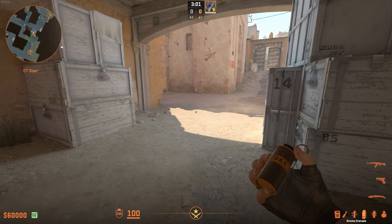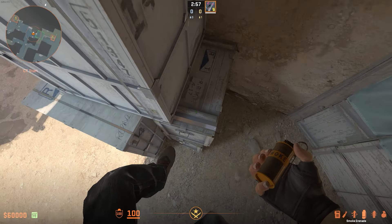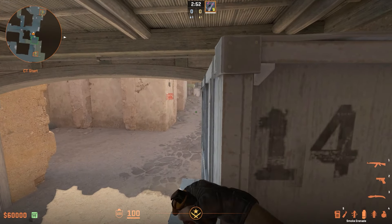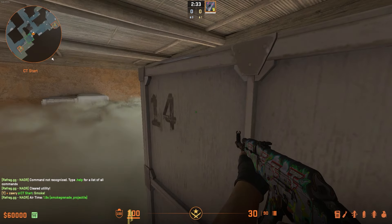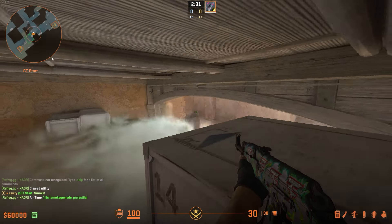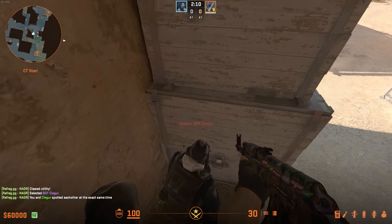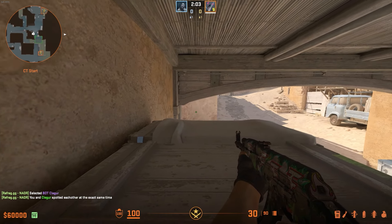Moving over to CT now — if the T's have thrown the CT smoke to B, you can actually jump up onto this box right here and catch them off guard. As long as it's landed on the ground, you can see over this smoke. And even if you want to see deeper, you can just repeatedly jump here and you're going to be able to tell when someone's coming out. You can also have a teammate boost you up onto this box on the left side, and you can see people's heads that are scaling along this back wall.